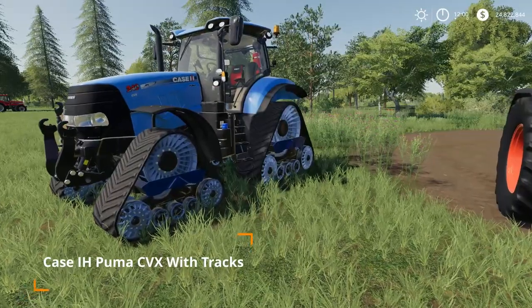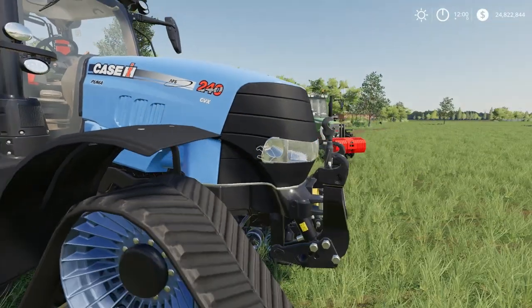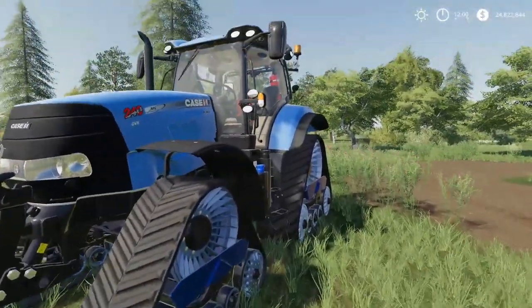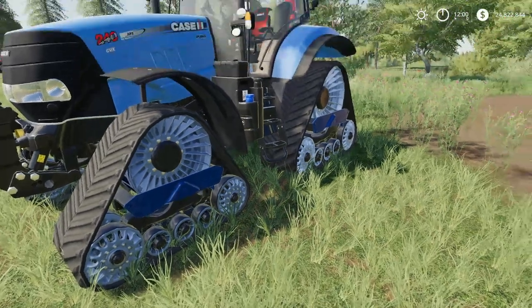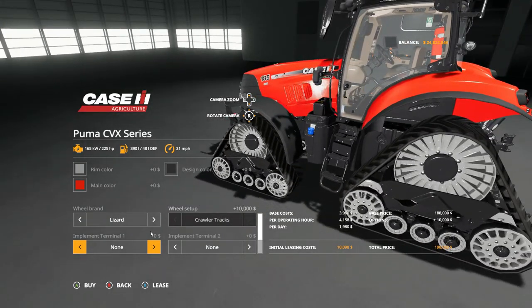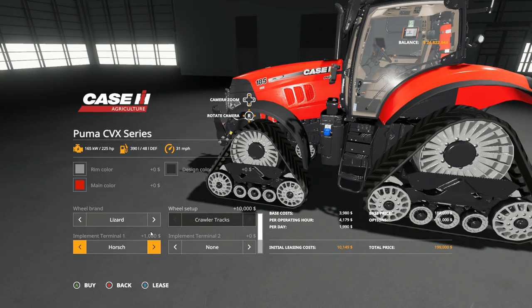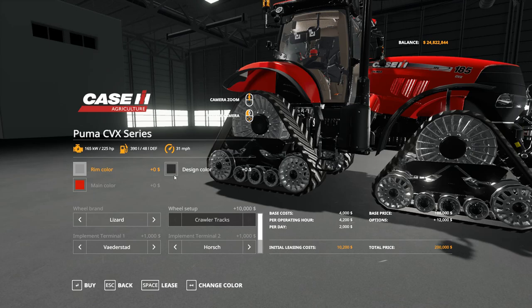Probably the most significant update is to the Case IH Puma CVX with tracks. Fixed decals on the hood, and a ton of new coloring options have been added — you can now colorize a panel piece as well. On top of that, implement terminals can now be added to the cab. You have terminal one and terminal two slots, and as you select them, a terminal pops up inside the cab. This is the first tractor I've seen that lets you add two different terminal types.